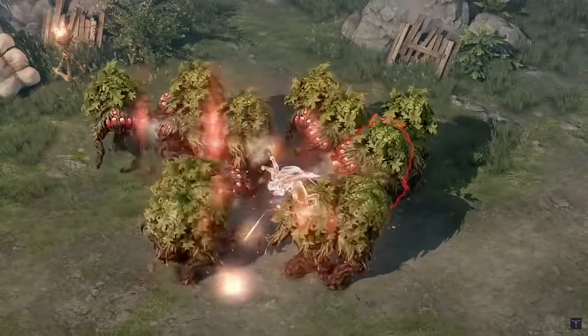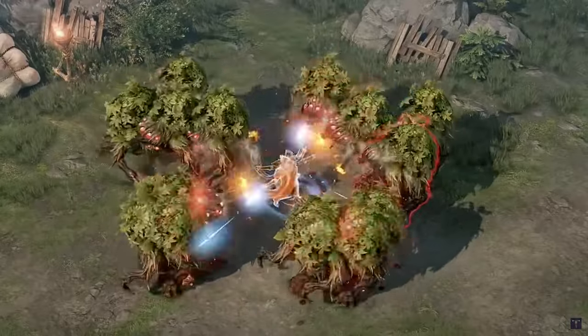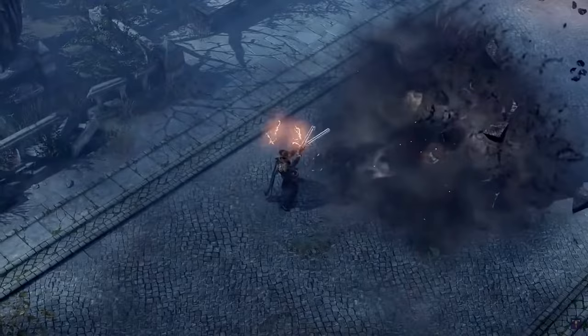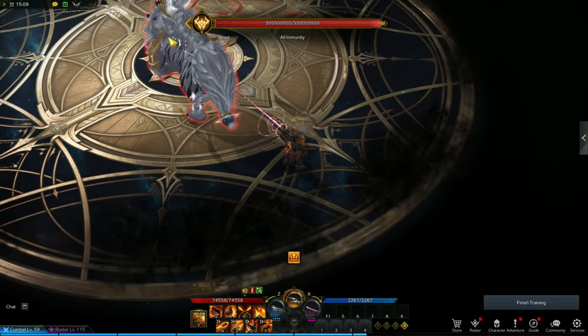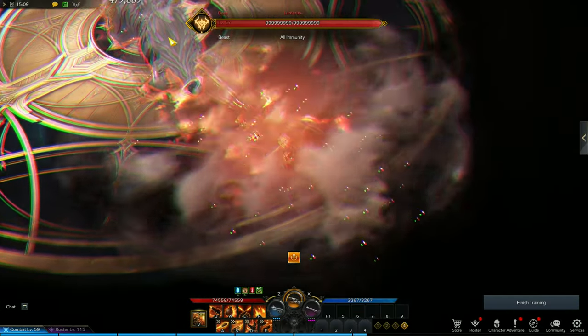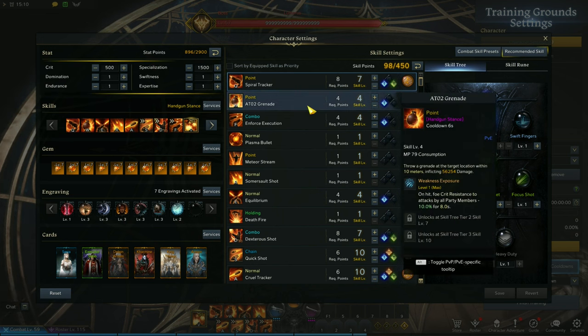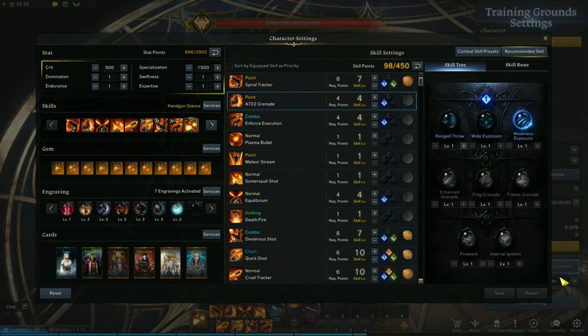Now Deadeye skill build. If you have any questions on the skills, just ask in the comments. Here's my skill setup — we're only gonna discuss the important skills. First skill is Spiral Tracker, your critical resistance debuffer — make sure this lands frequently. You can use the conviction or bleed rune here. Second skill is the grenade, another critical resistance debuffer — use this to debuff enemies.